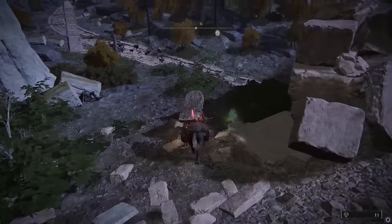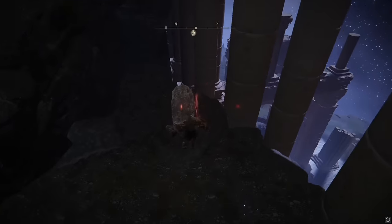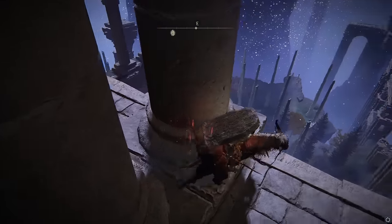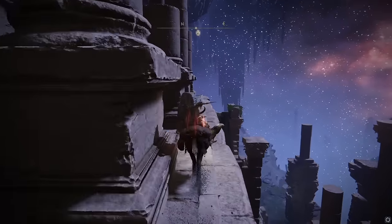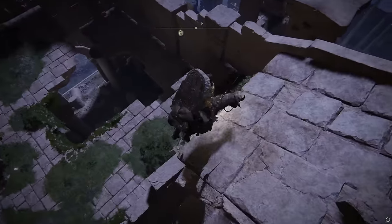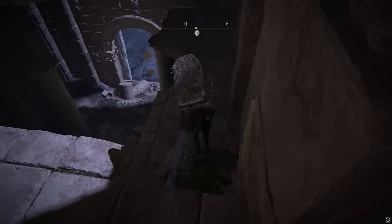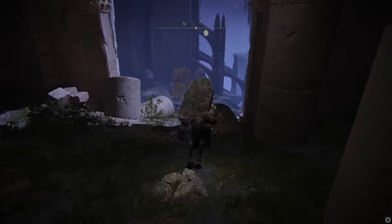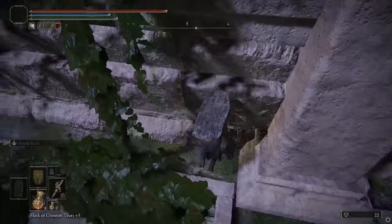We get to here and you go down like this. There's a million different ways you can get down, but I like going down right here. You can just drop down onto this, then follow the ledge like this, and then try to get down over here. From here you can get on this, then drop here, then drop onto here, then drop down to here, then go over to here. There are a few different ways down, and if you die here there's actually a Stake of Marika, so it's not a big deal.